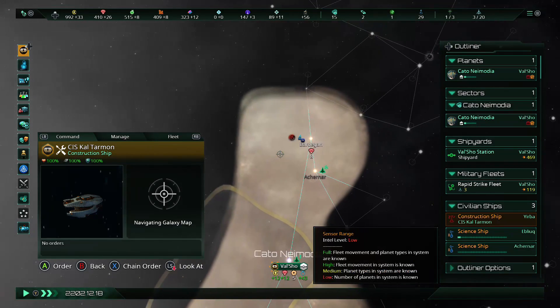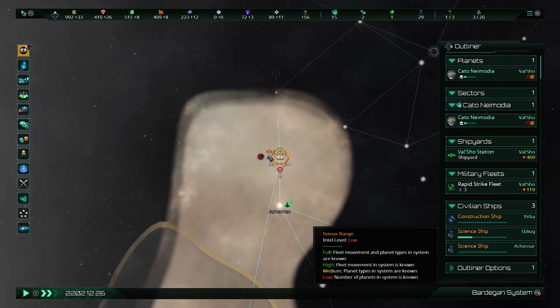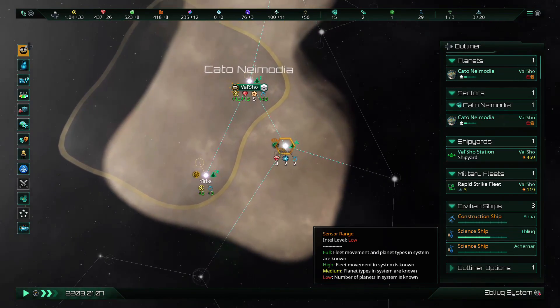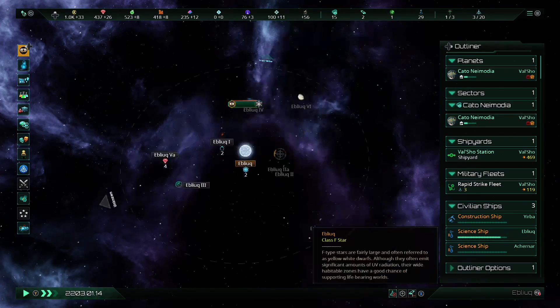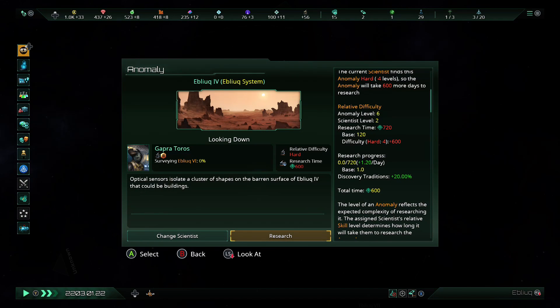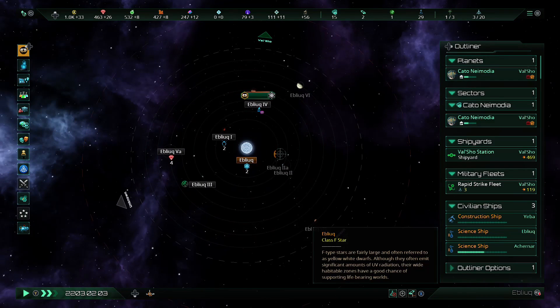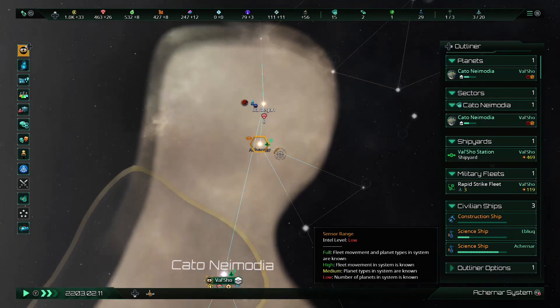Influence has gone back up, so we're gonna find some more systems to claim. We're going to take the construction ship and build an outpost over Bardigan. You can see that little red planet icon — it's a desert world, my people won't do well there. But this one is green — this is a tropical world, which is actually the exact type of world my homeworld is. It's 70% habitability, which is excellent. And we found a level six anomaly — I have a level four scientist, so the time to research goes way up when the anomaly is much higher level than the scientist.